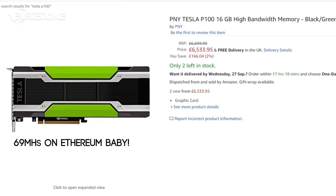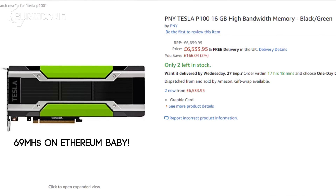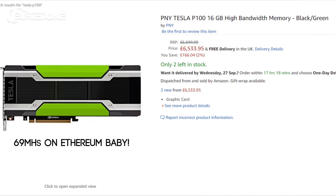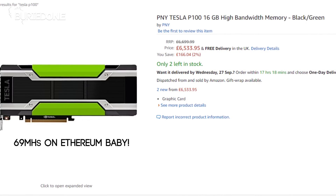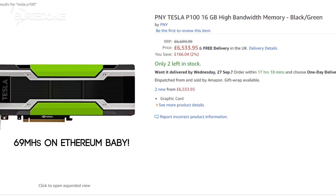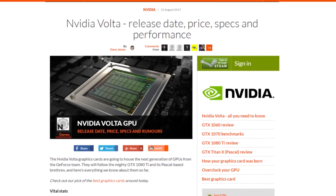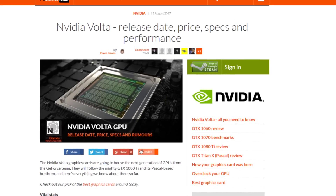We know that the Tesla V100 is doing 69 megahashes per second on the Ethereum mining algorithm, but this comes at a really high price tag and is only limited to 16 gigabytes of HBM2 memory. So there's not going to be a really big threat from these new cards if they come out — they will just be really costly. Hopefully you all enjoyed this video today and see you guys in the next one.